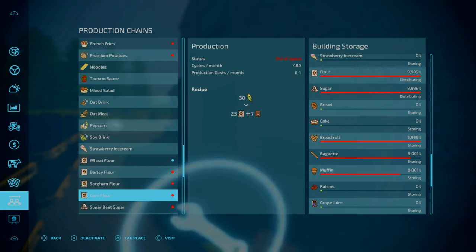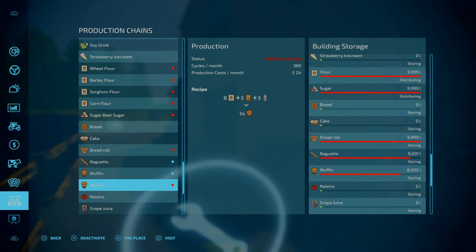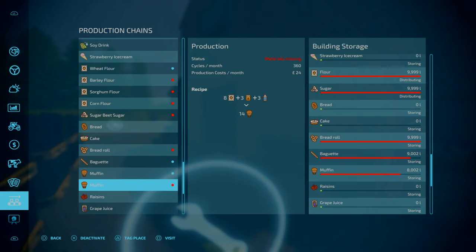So if you want a cheap source of pig food, by all means use this. You can also get rolls, baguettes and muffins. For muffins, I haven't used one that requires honey — I didn't have any honey in storage so I didn't bother setting up the bees. It's 360 cycles per month and you get 14 muffins out per cycle, so that's almost 5,000 euros a month — not too bad. This kind of production is a slow production, not overpowering.